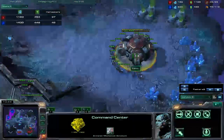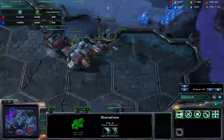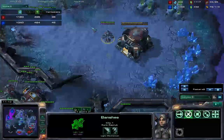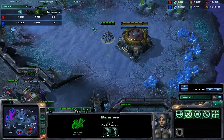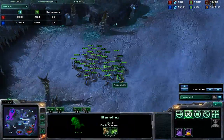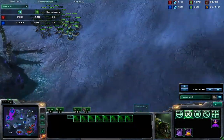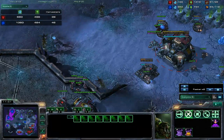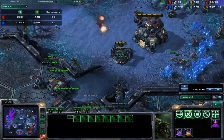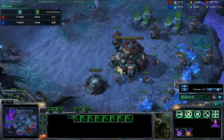Trying to drive my Command Center again, but that's not going to work with that many lings there. So I'm actually building a banshee with my first starport just to clear the lane. There we go, now I can finally take my natural — way late into the game. At least that gives me three bases. Looks like he was going for the baneling bust, but the fortress is going to negate that some. 67 drones — oh my gosh. That's a large economic lead for the Zerg here.